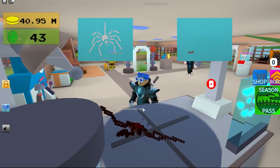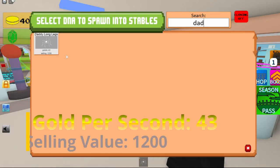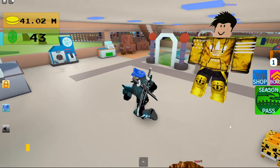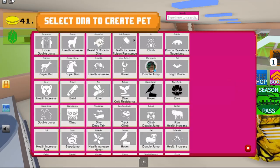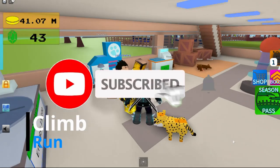That's how you get the Daddy Long Legs. The stats on it are 43 gold per second and 1200 selling value, and the skills on it are Climb and Run.